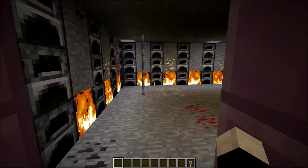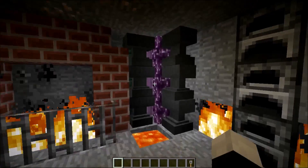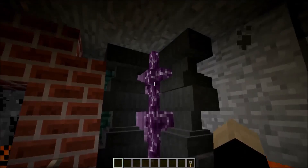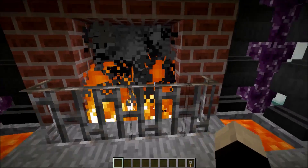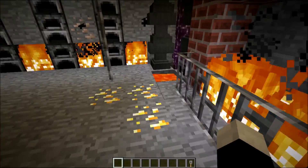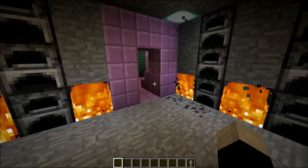Now we're on to the smelting room. This has steel supports with horse plants in the corners for decoration. It also has a lot of anvils, along with a fireplace, incinerators, and a good amount of furnaces.